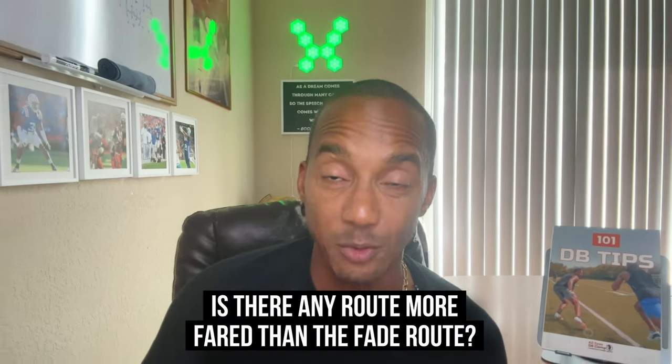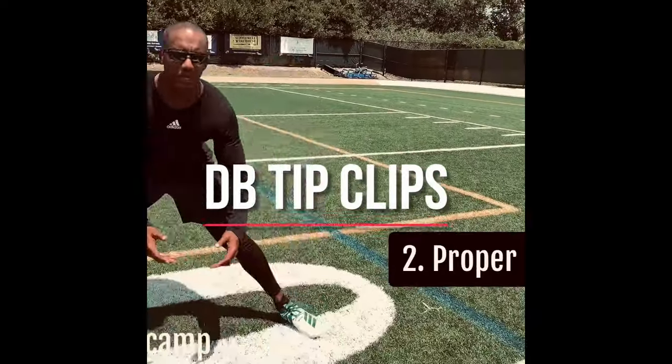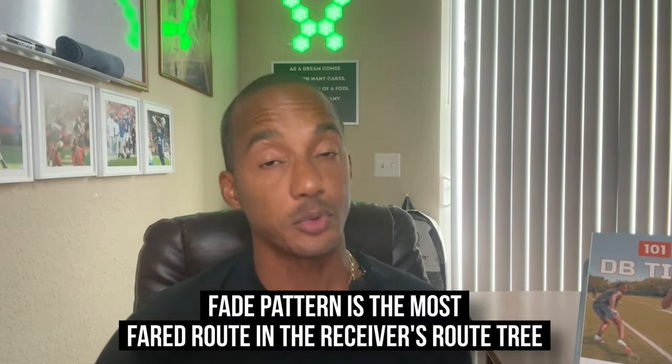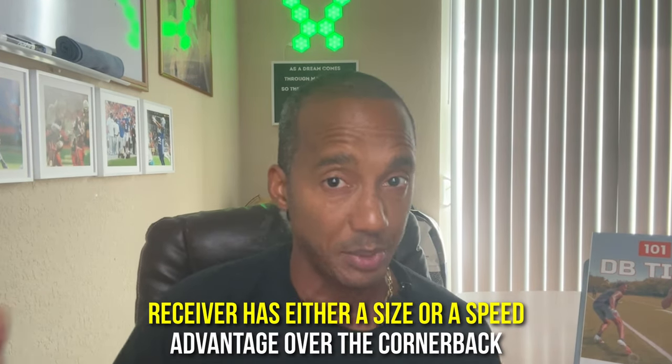Is there any route more feared than the fade route? Probably not. Today I'm going to give you a guide to defending yourself against the fade on DB tip clips. The fade pattern is the most feared route in the receiver's route tree. For those new to playing football or defensive back, it's the pattern executed when a wide receiver lines up wide, often near the sideline, and runs a straight route towards the end zone. The quarterback usually throws a high arcing pass, but nowadays they can throw it to the back shoulder and the receiver can make a play on the ball. This play is especially effective when a receiver has either a size or speed advantage over the cornerback. How do we stop that? I'm going to give you some ways today.